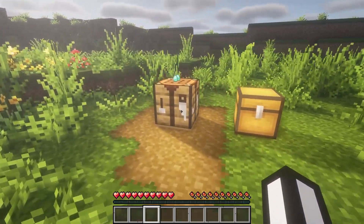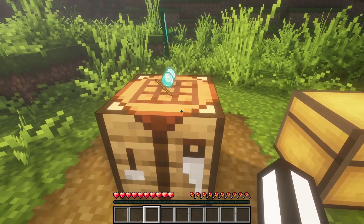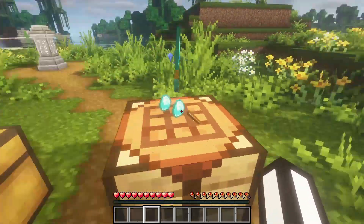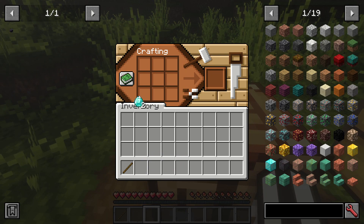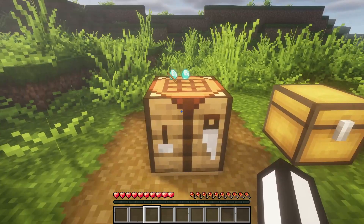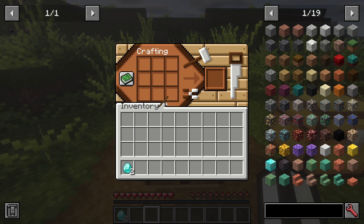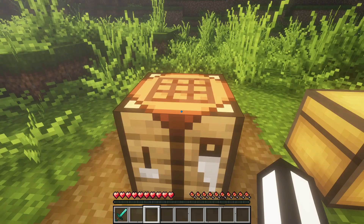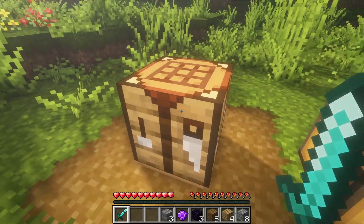For our last mod — yeah, this is going to be one of my shortest videos yet — we have the Visual Workbench mod. As you can see our diamond sword is just floating right here, because we put the crafting materials into the crafting table. With this mod you can actually use a crafting table as a storage unit, which is really cool. You can put a crafting recipe in and it'll show you what you're making.